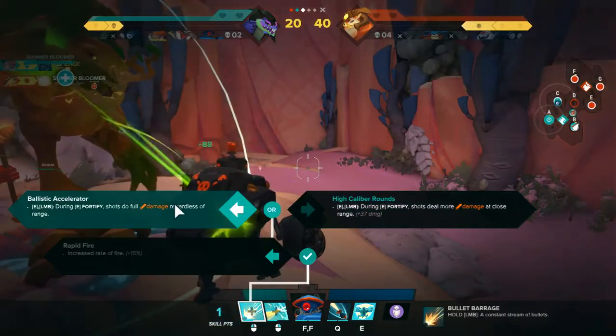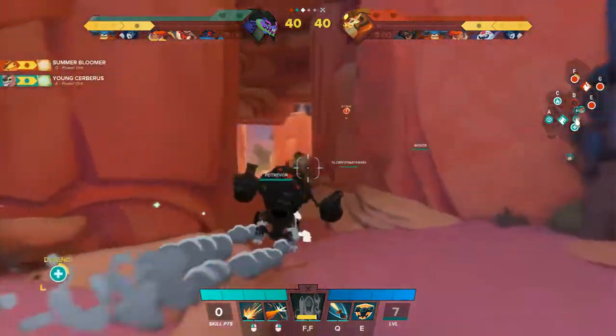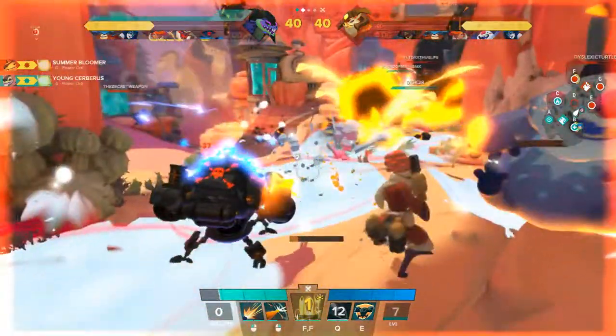We're going to power up. During Fortify, shots will do full damage regardless of range — that's what we want. When we're Fortified in, we'll be able to hit from afar. The other option is Fortify and deal increased short-range damage — I don't even think it actually has anything to do with Fortify, actually.